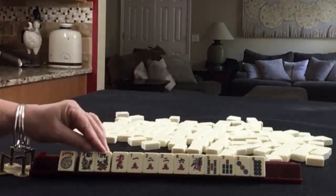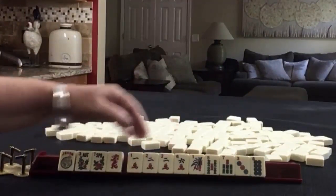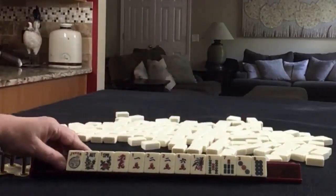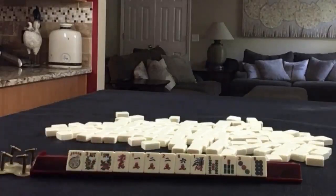Joker, pair of flowers, red dragon, 1, 2, 6 in cracks with a pair of twos, 1, 5, 7 in bams, and then a 3, 8 in dots. If these were your tiles, what would you focus on and what would be your first pass?